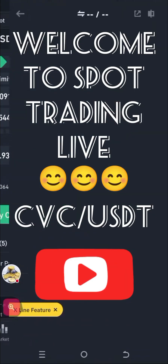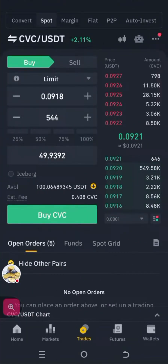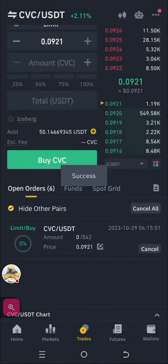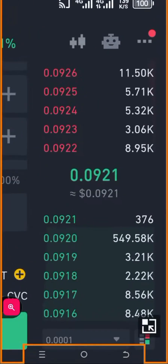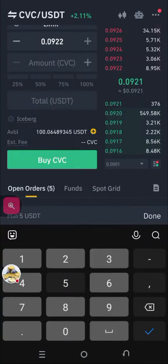Okay, CVC — looks like it will work. We should have bought much earlier but that's fine, it should have bought. Let's go with it. We're in the queue — I don't like being in the queue, so let's see. I'll have to buy at a higher price. Let's buy at a higher price.